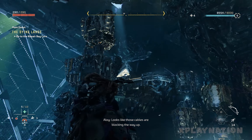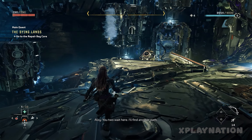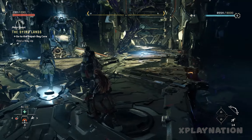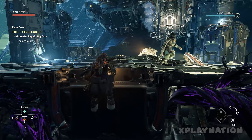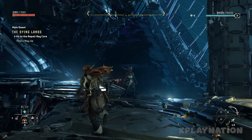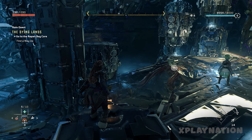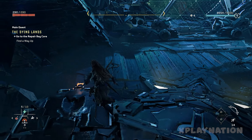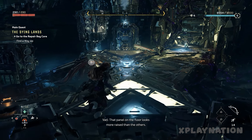This is the main quest called the Dying Lands of Forbidden West. You have to repair the big core and find your way up. Let me show you what to do and how you can get up there, because it's a little bit of a puzzle. Not that difficult, but if you are stuck in this place, let me show you what to do and how you can get through this area.